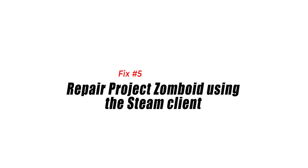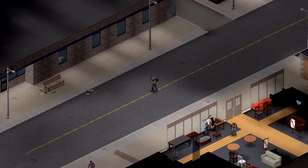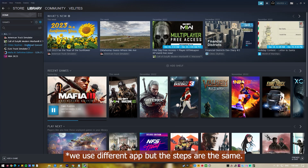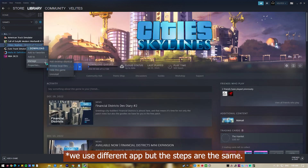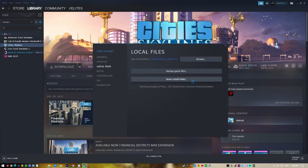Fix number five: repair Project Zomboid using the Steam client. There's a possibility that the error is caused by a corrupted game file. If this is the case, you can fix the game using your Steam client. Open the Steam client and click on Library. Find Project Zomboid, right-click it, then click on Properties. On the new window that appears, click on Local Files, then click Verify Integrity of Game Files. If any errors are found, they will automatically be fixed.